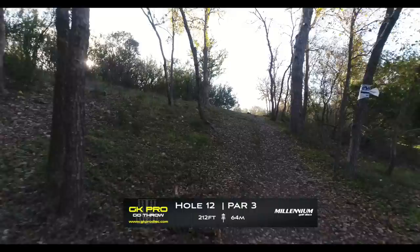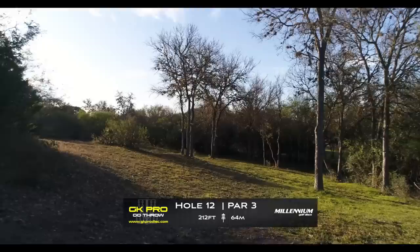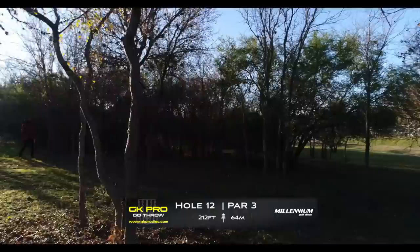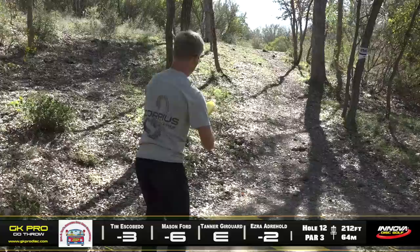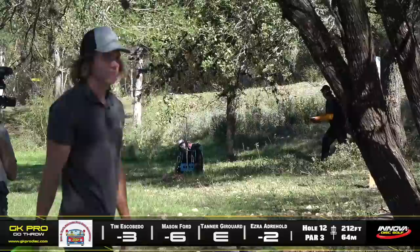Another pretty short hole — 212 feet, 64 meters. Ideally you've got a nice little chip flick shot or maybe a touchy backhand putter that drifts down the hill. There's a V-tree there and one other squiggly oak that might keep you outside the circle, but if you can miss those I expect a lot of the guys to put it within 20 feet. Looks like Mason's opting for the forehand — is that gonna be inside the trees? Sure is — whoa, we almost aced it! Just short of the ace — he's gonna have a putt.